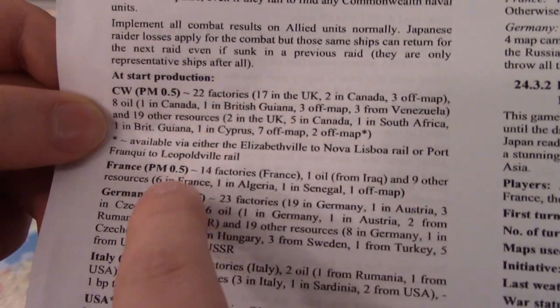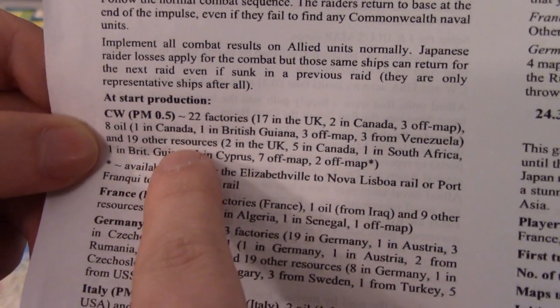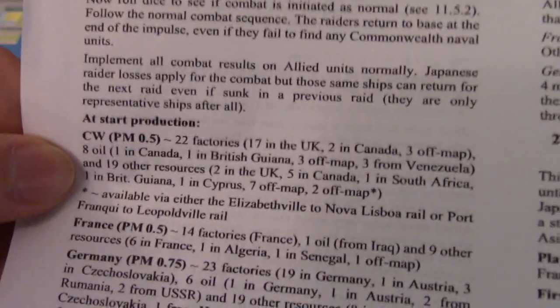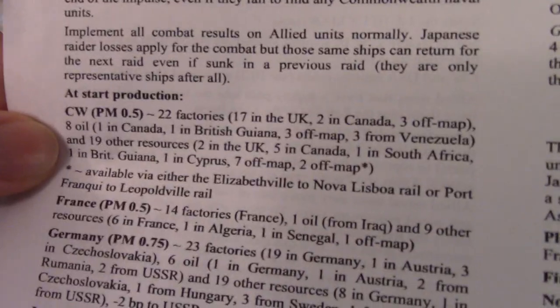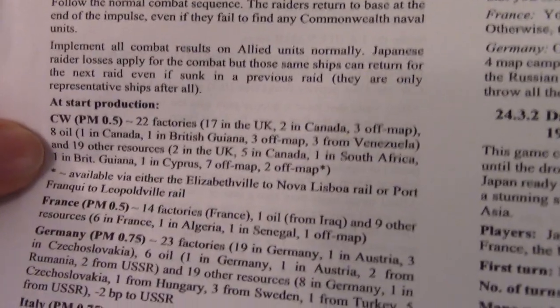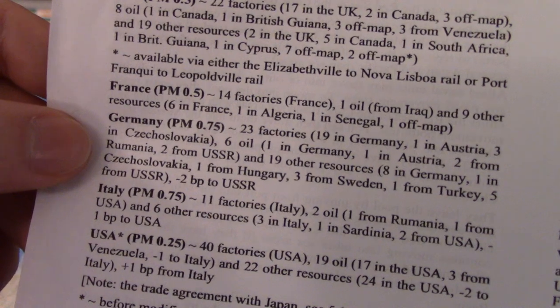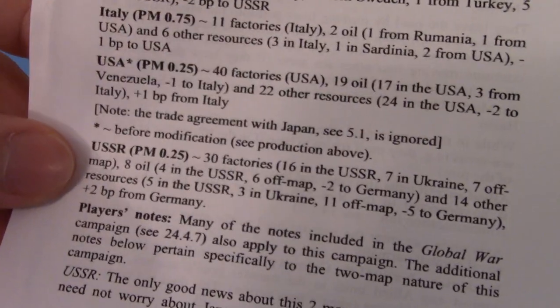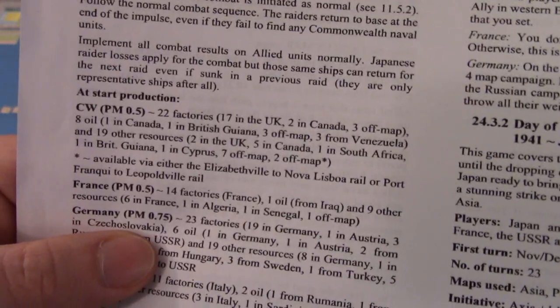The Commonwealth will have 22 factories, 8 oil — which we're not playing with oil rules, so that's just a resource — and 19 other resources, so 27 resources total. But we're not getting 27 resources to 22 factories automatically. We have to look at each region separately and figure out where the factories are that are actually getting resources. The Commonwealth is probably the most difficult to do here just because they have spread-out territory, but countries like France will be a lot easier, and Germany will be pretty easy to figure out.